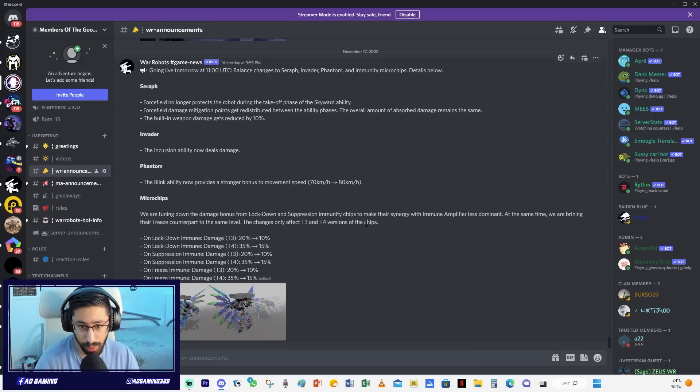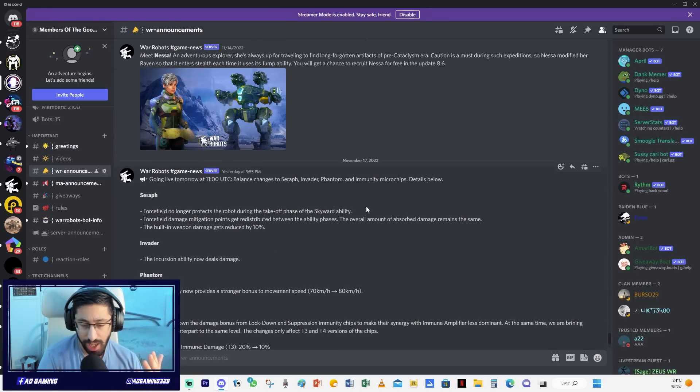For microchips, they are tuning down the damage bonus from lockdown and suppression immunity chips to make the synergy with the immune amplifier less dominant. If you combine the immunity amplifier with these microchips you basically used to get a massive amount of damage, but they've tuned it down. They're bringing the freeze counterpart to the same level - the changes only affect tier 3 and tier 4 versions of the chips. Tier 3 goes from 20% down to 10%, and tier 4 from 35% down to 15%. This is a huge nerf for the microchips.